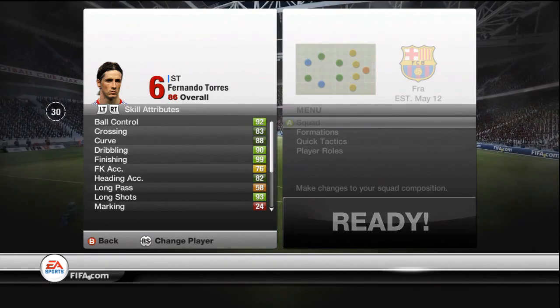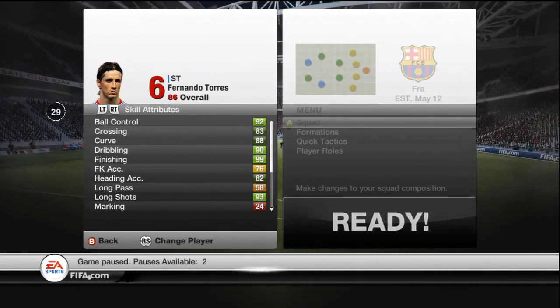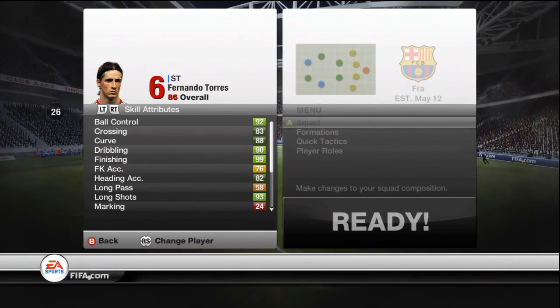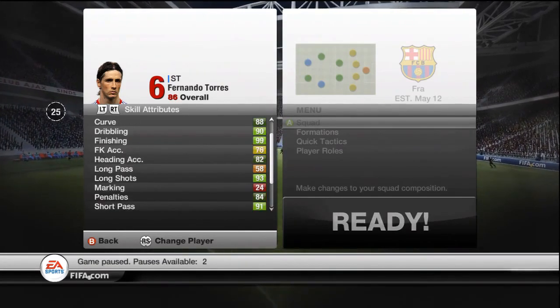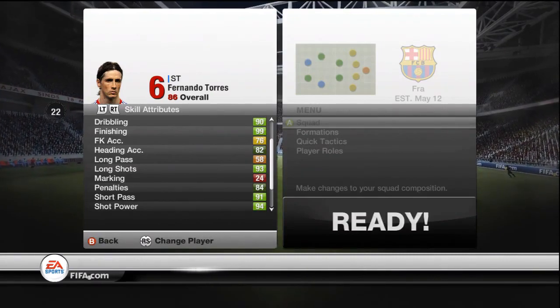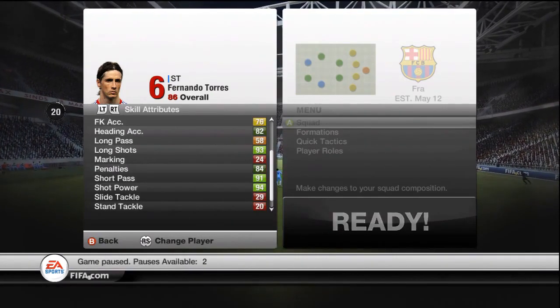I'll move on to his in-game stats and you can see some pretty okay ones — they're not amazing to be honest. The first skill attributes will pop up. He has 92 ball control, 88 curve, 90 dribbling, 99 finishing, 93 long shots, 84 penalties, 91 short pass, and 94 shot power.